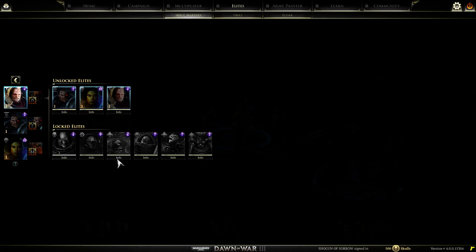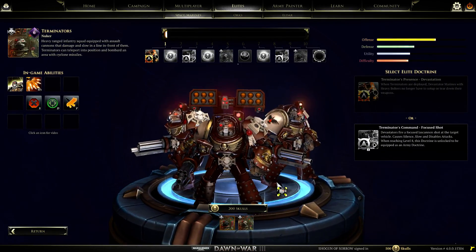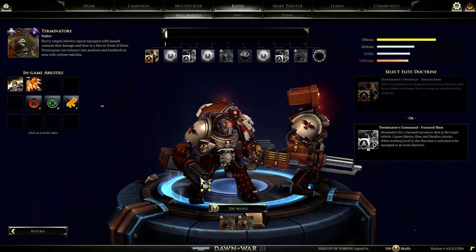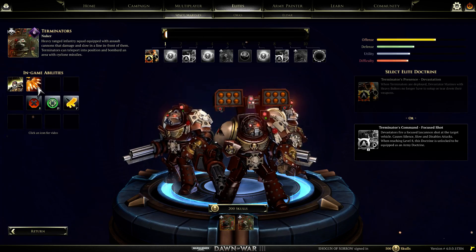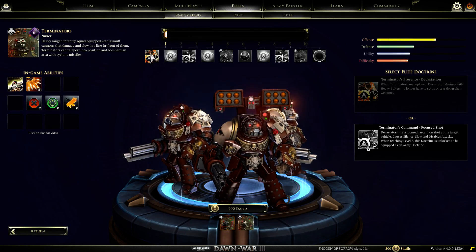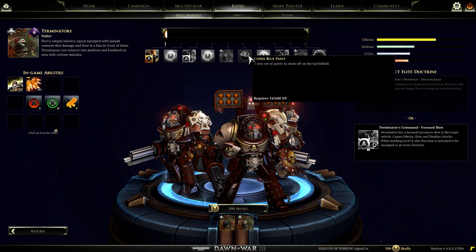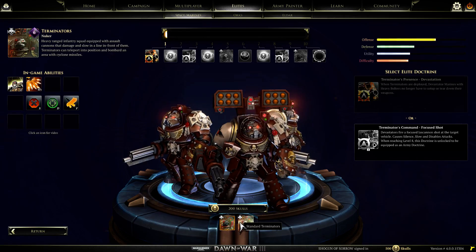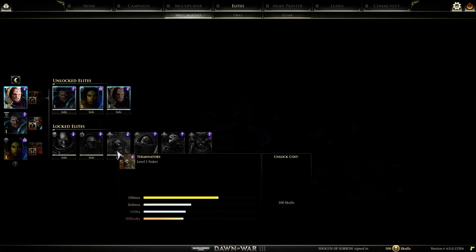I want to take a look at the Terminators - Range Terminators this time around, not melee Terminators. Got access to a wide variety of weaponry, including the Cyclone Missile Launcher. Pretty good stuff. You can teleport as well. Some upgrades here and there, and a Mastery Skin if you want. Standard Terminators had access to a few more skulls.